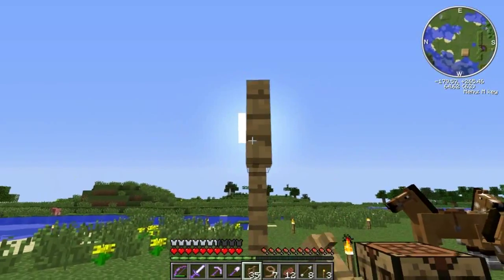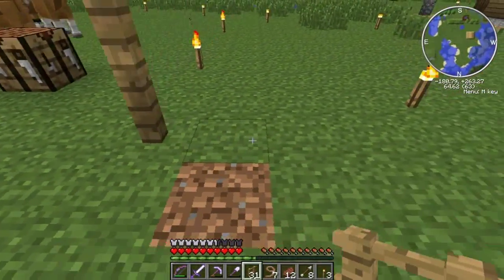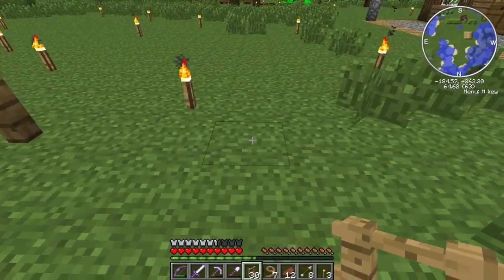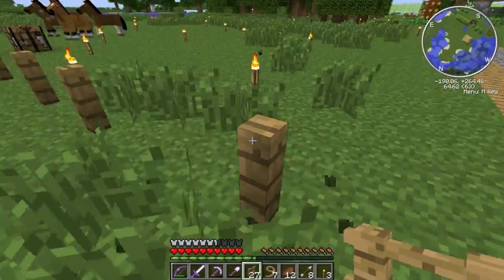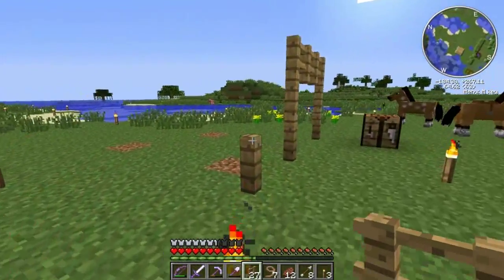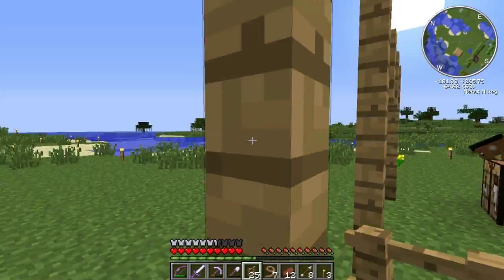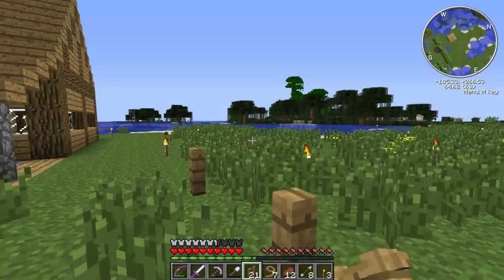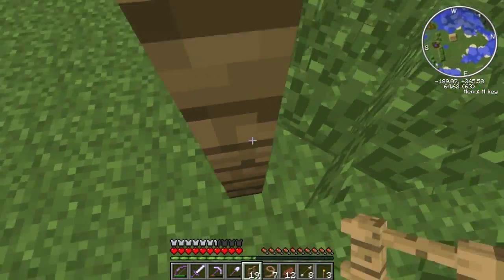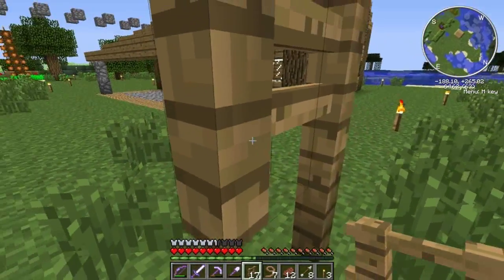I'm pretty sure he's a transparent block so I shouldn't take damage running through him — I hope. Then I think I'll put a block in between each one. There we go. And here we go. So this is just for the entrances, if you haven't guessed that already. Another building episode, that's right guys!